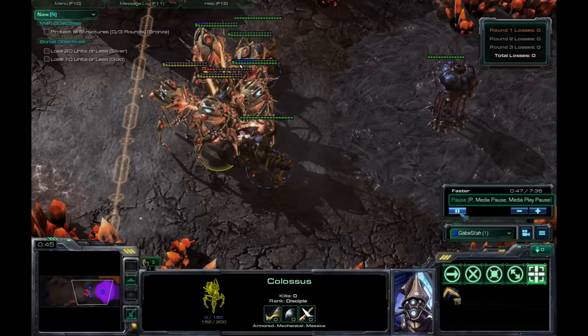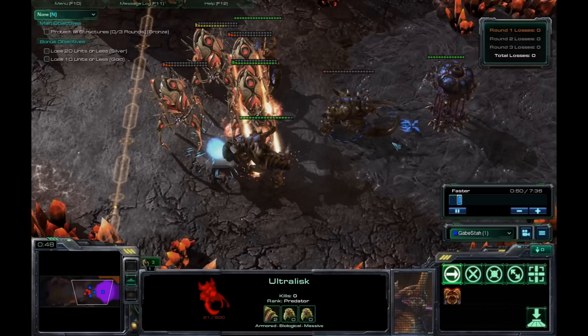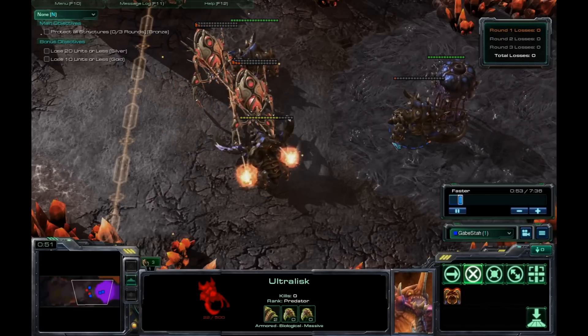You can kind of see that there. And then just micro out any Ultralisk that gets low. It's pretty simple.